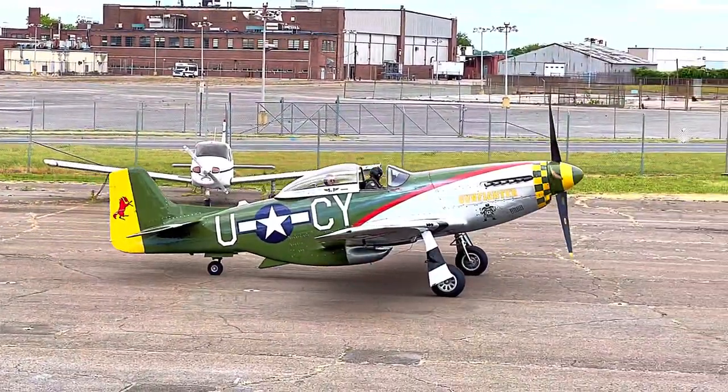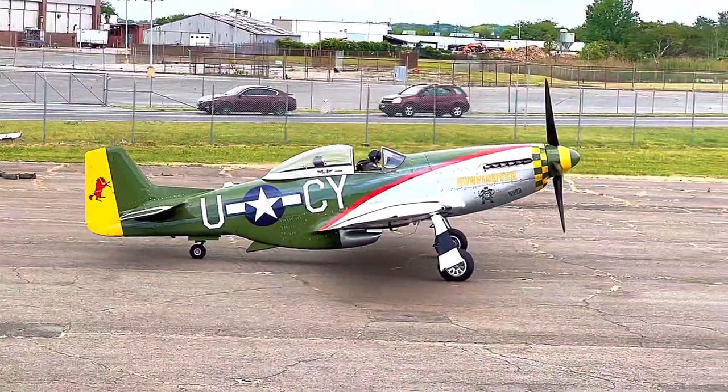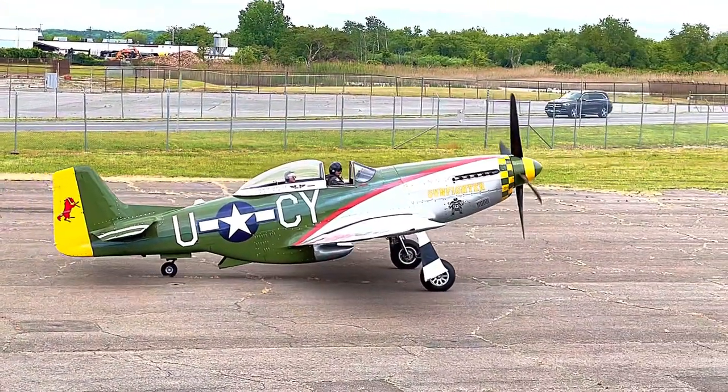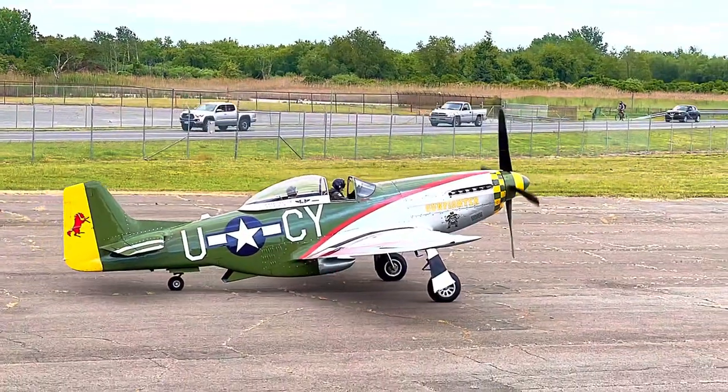Tower, Mustang 5-4-2-8 Victor is ready to go. We'll need full length for runway 6 Bravo. Mustang 2-8 Victor, bridge 4-4, full length approved, runway 6 cleared for takeoff. And on departure, left turn.